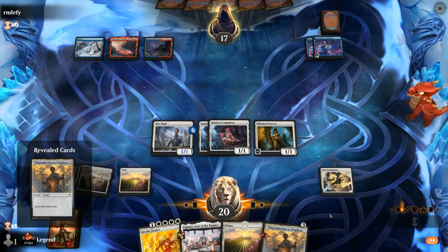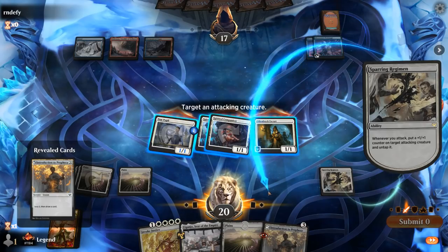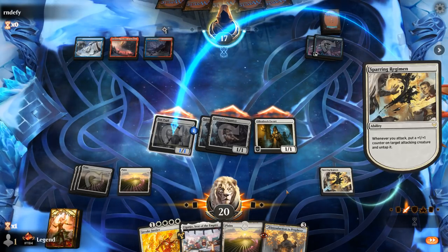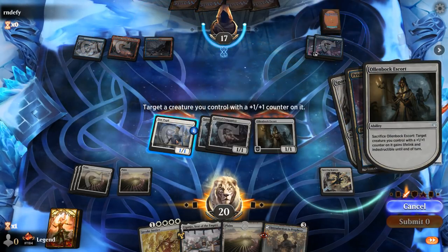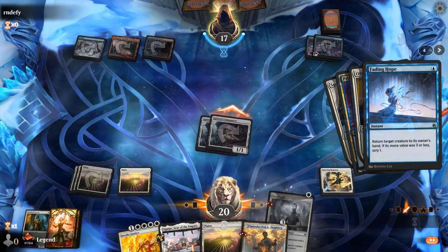Then attack. Where to put the counter is another interesting question. Star Pupil is kind of a safe target. If they kill it we at least get to move the counter, or we can sacrifice Escort if we prefer. Opponent might have a response. It's going to be Prismari Command trying to kill the Pupil. Let's save it.